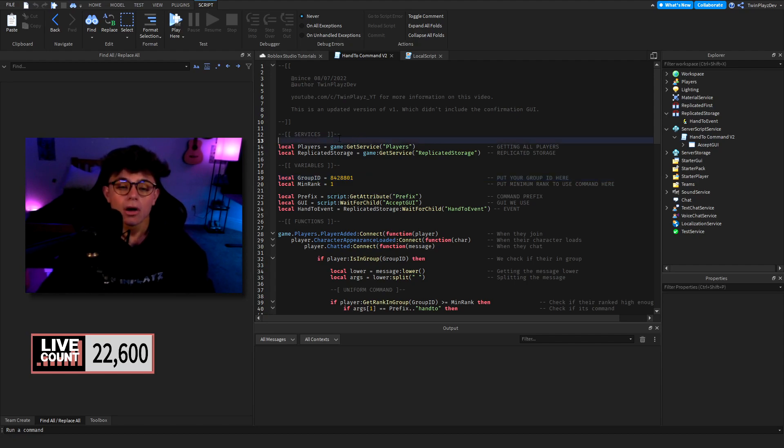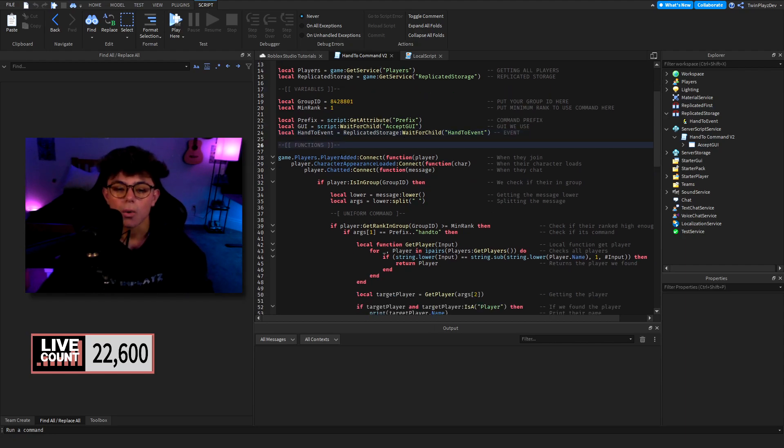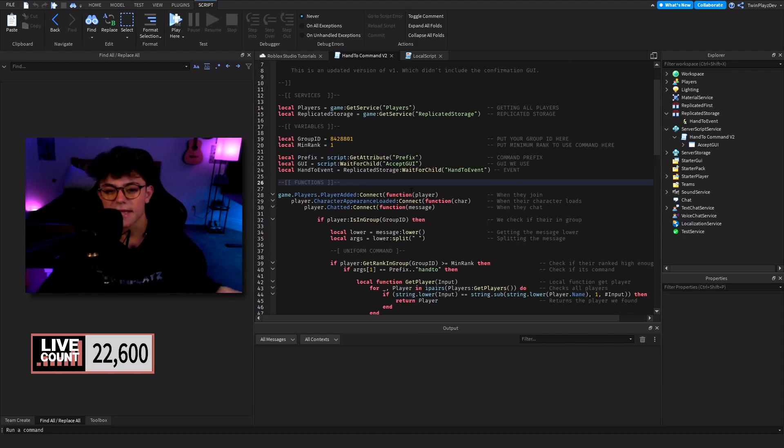We have the Player Service and the Replicated Storage service — this is what we'll use to get all the players and to grab that event. You change the group ID and minimum rank, then we get the attribute for the prefix of the script, and then the GUI — it's going to find the Accept GUI using WaitForChild, because we want to make sure everything loads in. When a player joins the game we create a new local variable called player, and once their character is fully loaded using AppearanceLoaded we grab their character.